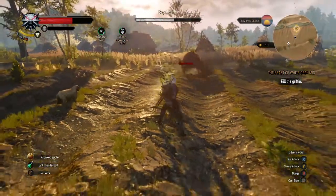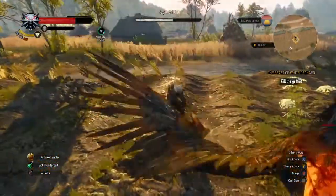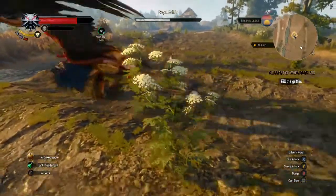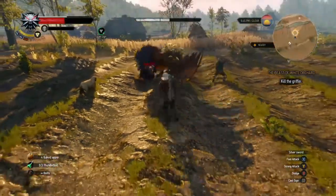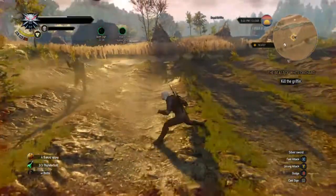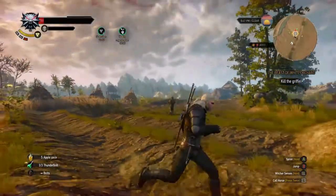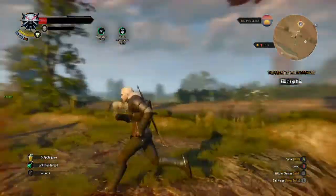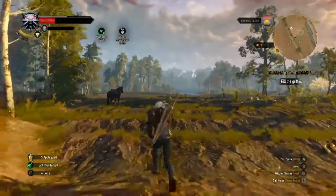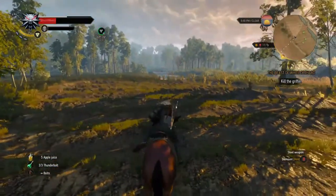You can use a quick strike or a strong strike. I like to use strong strikes because they cover more ground forward. Sometimes you're just going to get unlucky — right as you hit him he's going to be in an attack motion to get you, and there's almost nothing you can do about that.